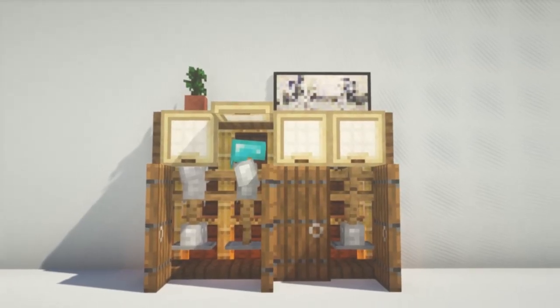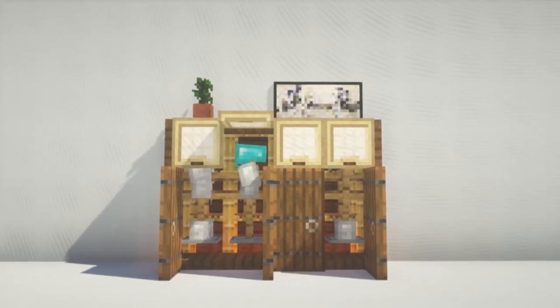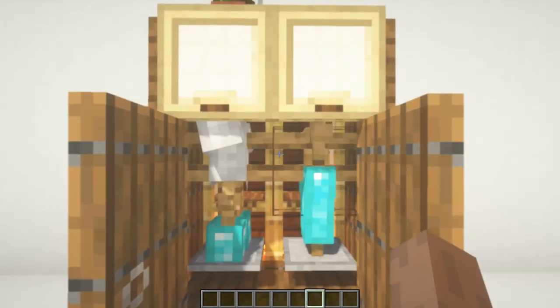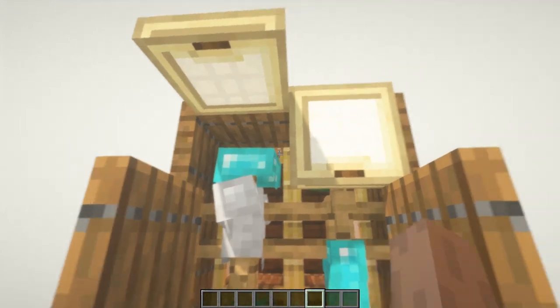As a little quick tip, you can add as many modules of this as you want so you can have a bigger closet. And also you can use a few pressure plates to just open the door automatically for you.